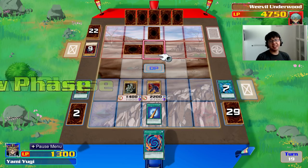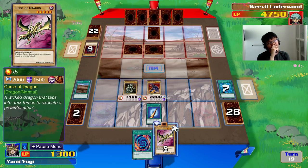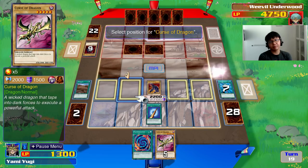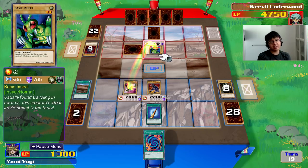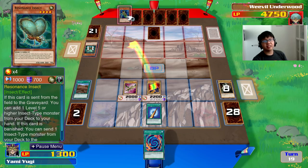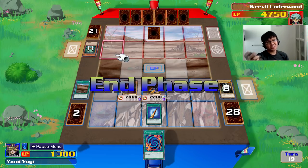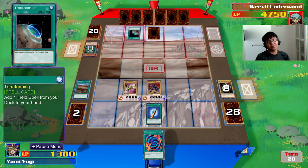I'll get Curse of Dragon now. Even if he has one more Man-Eater Bug, he can only choose one of my monsters to destroy and I'll still have a strong monster with more than 2,000 attack. Basic Insect — that's actually one of my favorite retro cards. Oh, he added Great Moth to his hand via Resident Insect, but I don't think it'll be that useful in this situation. Terraforming — Forest.